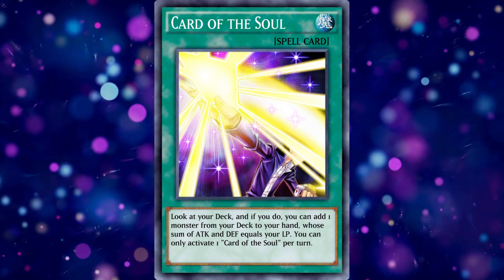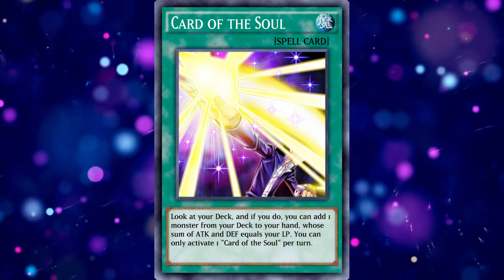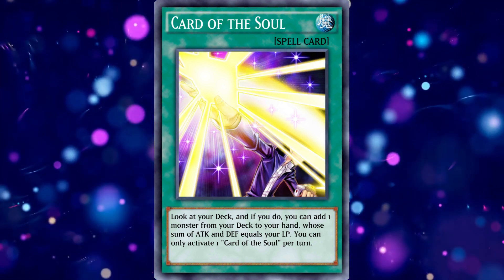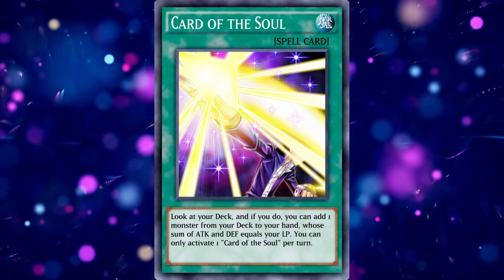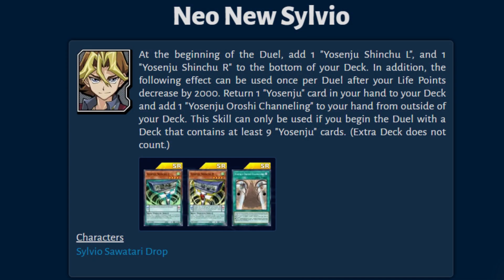Secondly, the Life Point Boost Alpha and Card of Soul combo is definitely cool, however it only searches for Hightot, and that might be an issue. If you happen to top deck into Card of Soul when your life points have already dropped below 5000, it's a good chance it's just going to be a dead card in your hand. So you can either play one copy of it, or you could just stop playing it altogether and start using the Neo New Silvio skill. This skill is actually insane for this version of the deck — you can use it if your life points have decreased by 2000, which you can allow to activate safely as long as you have a Kiteroid or Battle Boxer Veil in your hand.